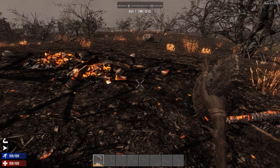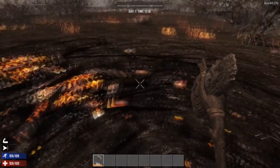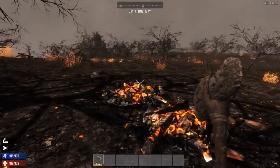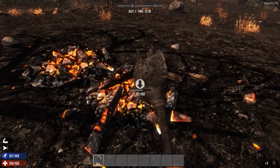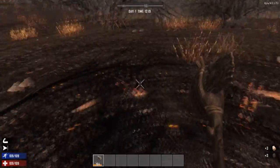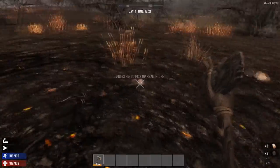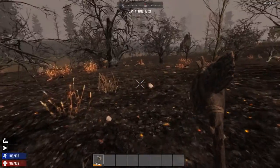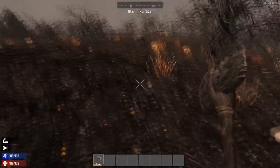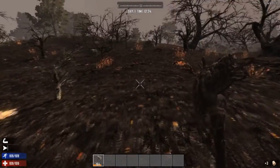If you're struggling to find coal, you can try the burnt forest biomes and various points of interest that feature cinder blocks. Don't step on them because they'll set you on fire, and in the burnt forest always keep an eye out for dogs. Just take a stone axe to these blocks and chop them up — you'll get between one and four coal each. You can also find cinder blocks at points of interest like the forge house and campsites, so you can build up a steady supply of coal by looting.